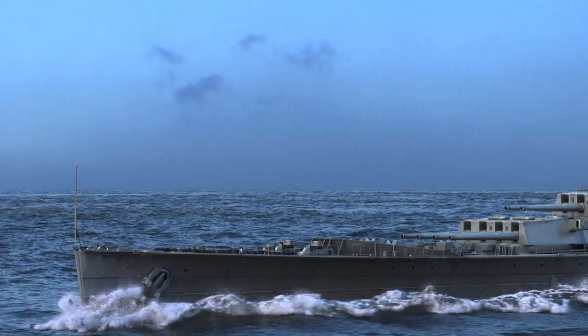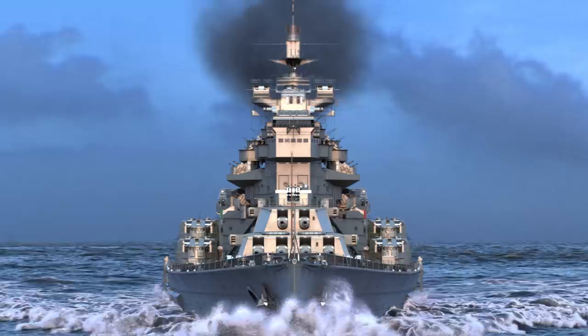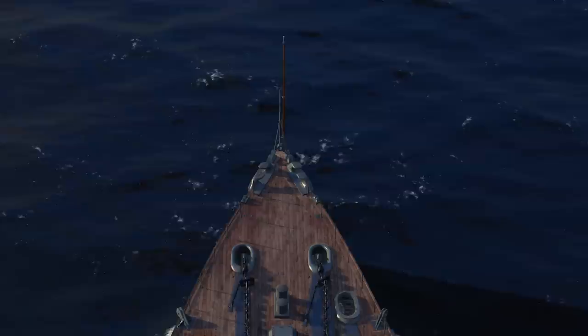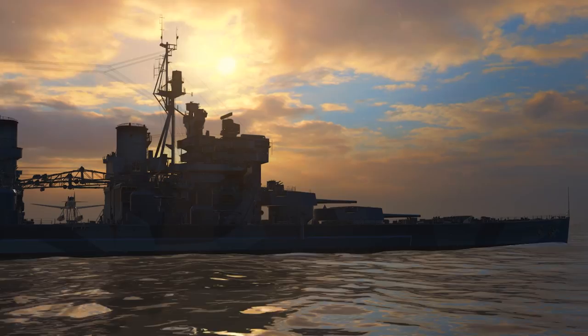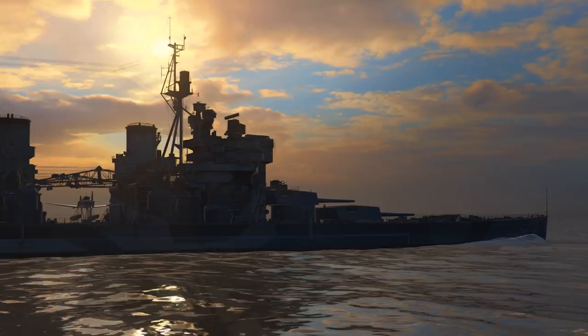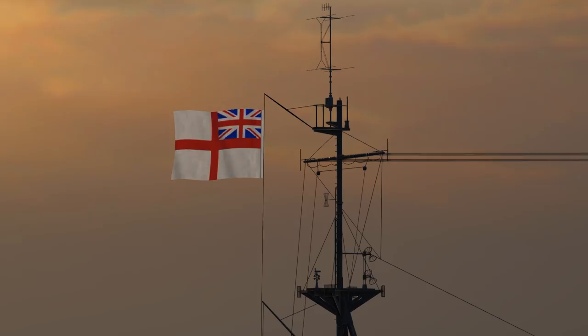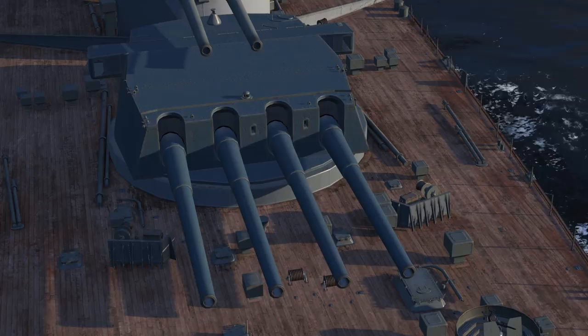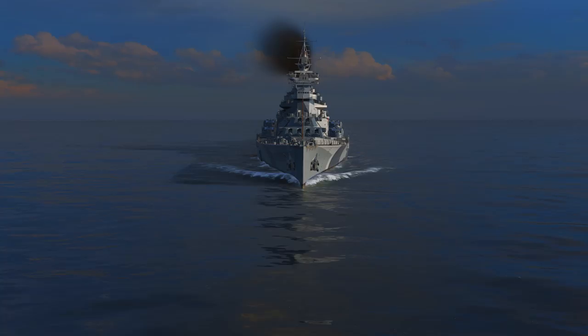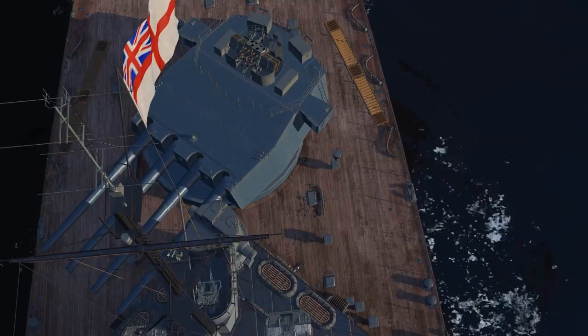An altered armor layout, improved cruising speed, stronger anti-aircraft armament — these were the distinguishing features of the new generation of British battleships. HMS King George V became the lead ship of this class. Launched on the eve of World War II, this battleship fought until its end. She participated in the legendary battle against Bismarck, proudly carried the Royal Navy Ensign during the Arctic convoys, in the Mediterranean Sea and in the Pacific Ocean.